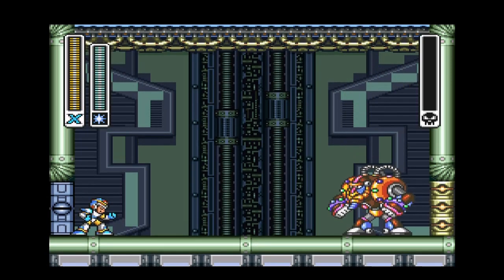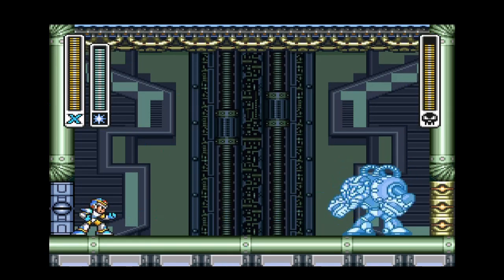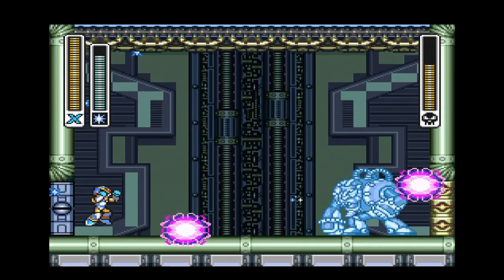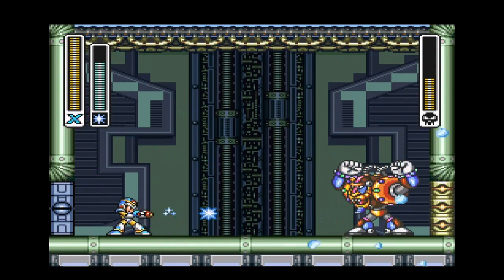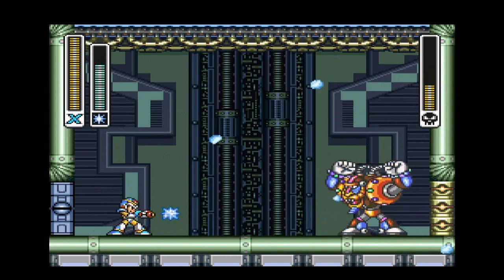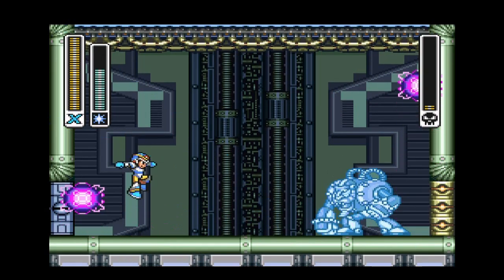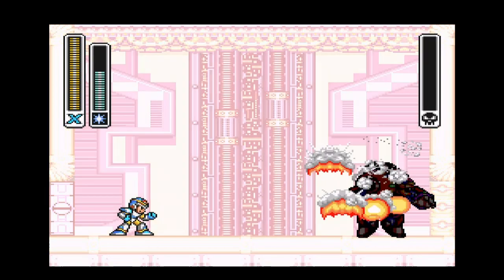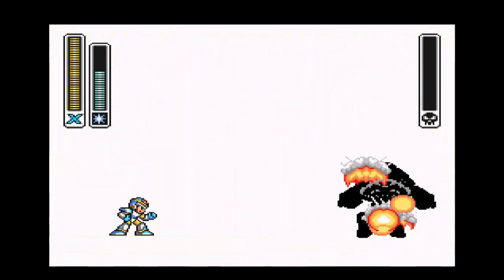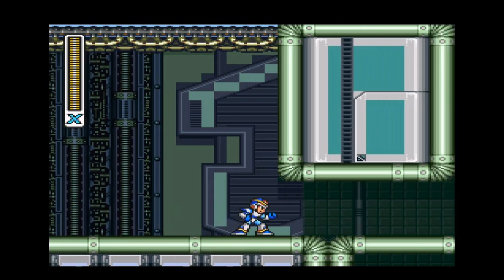Look, it's Spark Mandrill — he's a big wuss when you use his weakness. You can just freeze him easily; I'm not even doing much, just occasionally jumping and destroying him. Sometimes I think the weaknesses are overpowered. This game probably has the best weapons in the Mega Man X series — the weapons in X2 and all the sequels are nowhere near as good as the weapons in this game.